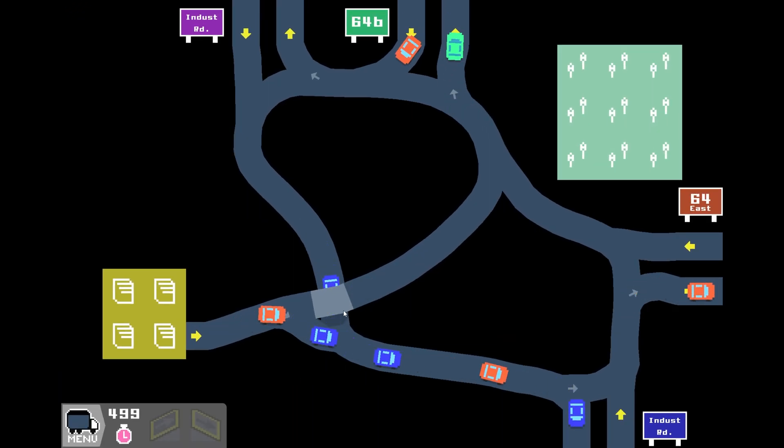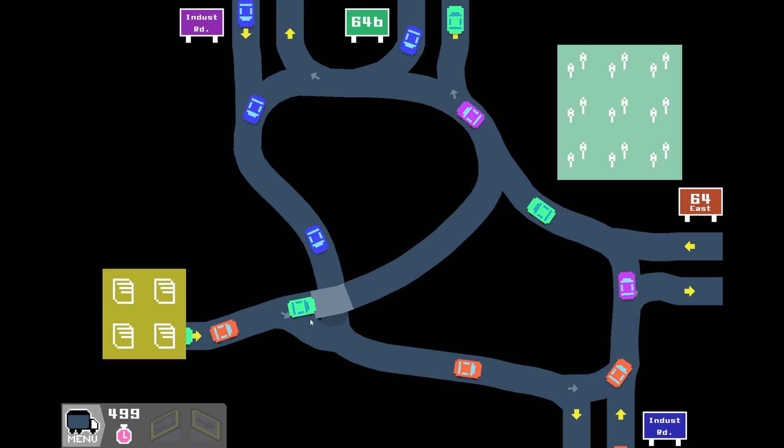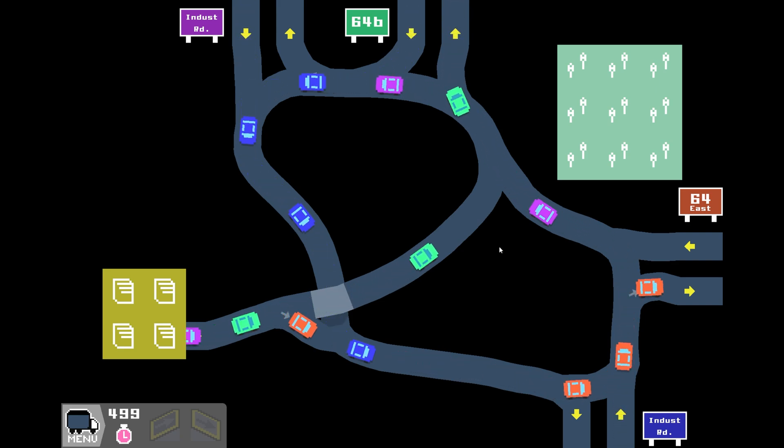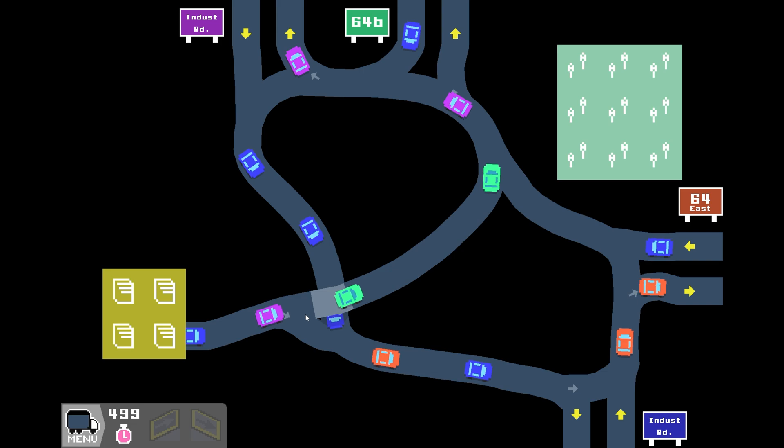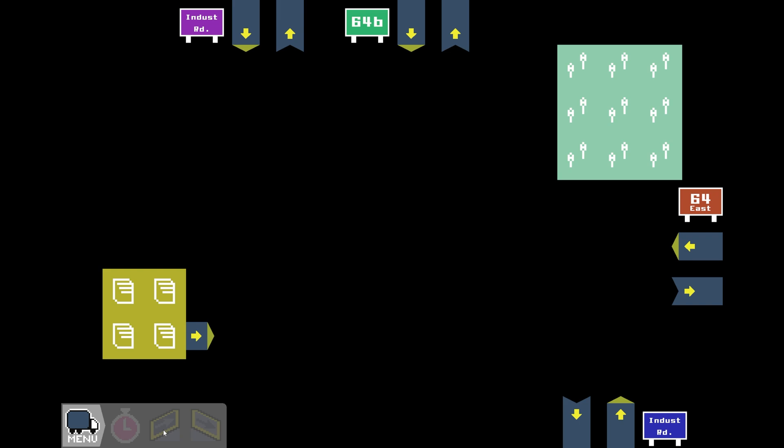Here we are on 54. We have a 499, which is actually pretty good for this level I believe. But I do see a little bit of potential for optimization, though I don't think we can get a hell of a lot out of it. We will certainly give it a shot and see what we can do. So let's clear out the map and look.